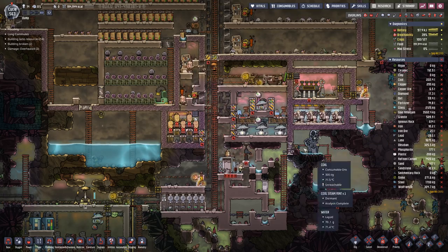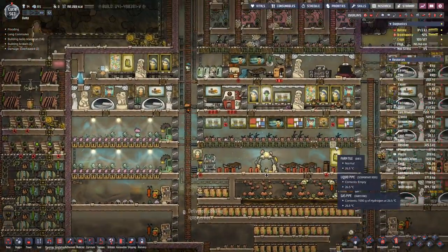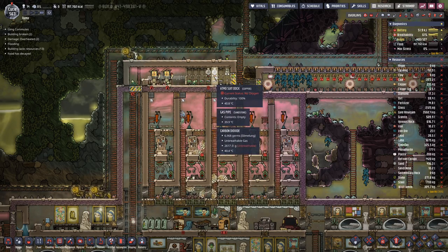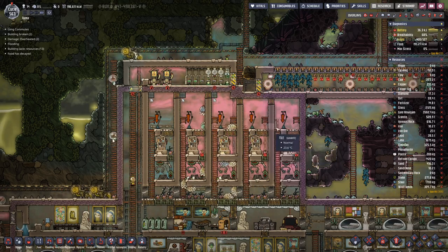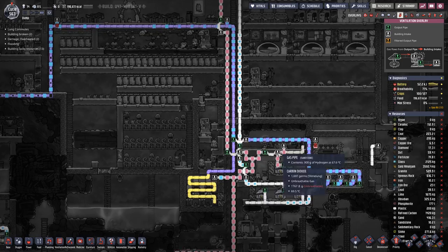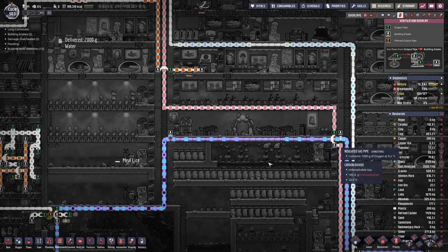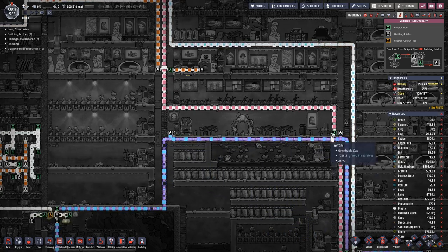We have another one over here on this side and that should sort out our oxygen needs in our base, and also for the suit docks here. Some of them are lacking oxygen a bit but that should come up pretty soon as now we have dedicated pumps for the lower one and for the upper one, and we also have basically dedicated lines down here.